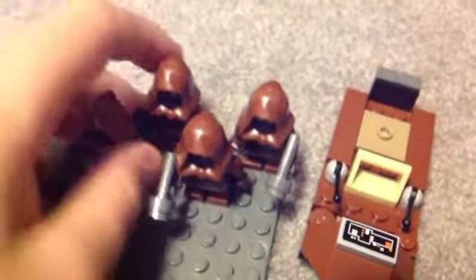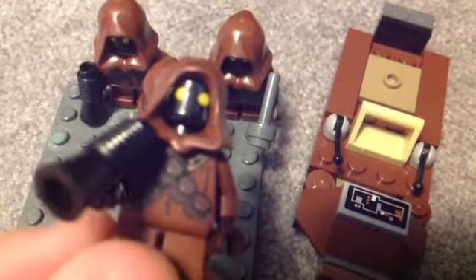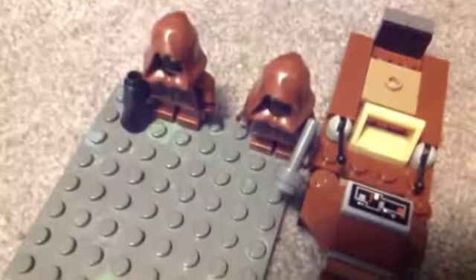If you look at these Jawas' pouches, there's that one, and if you look at this guy's torso it's different, so that's cool. And they also come with a tiny little speeder, and I'll show you what the speeder does. All right, sorry about that everybody — now we're going to do the droids.